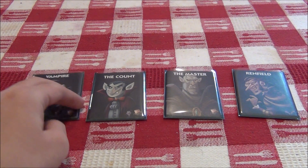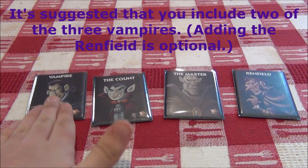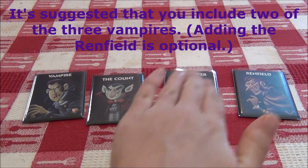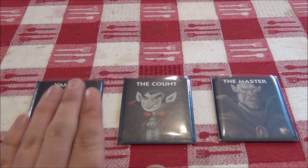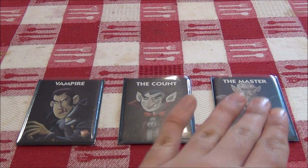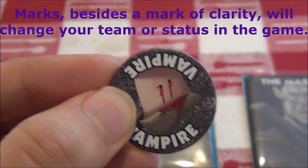Any game of One Night Ultimate Vampire will include the Vampire Team, which consists of the regular vampire, the count, the master, and the Renfield. When the app or announcer calls for the vampires to wake up, this includes the regular vampire, the count, and the master. All of the vampires together will give another player a mark of the vampire.